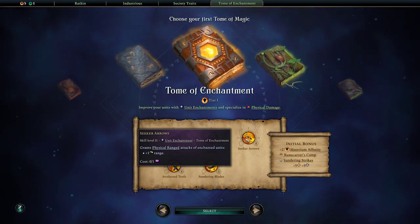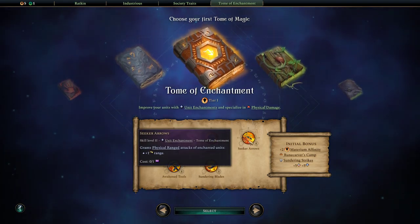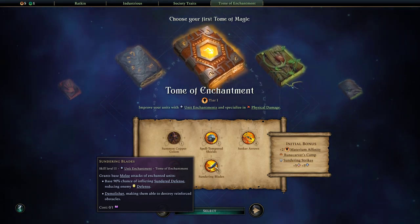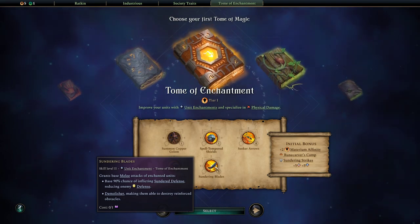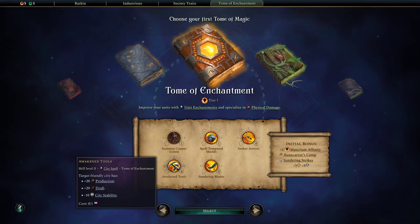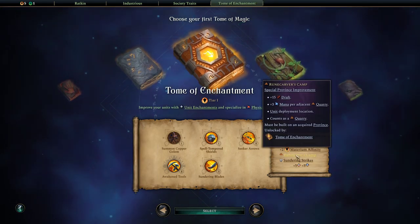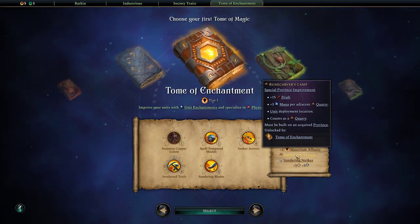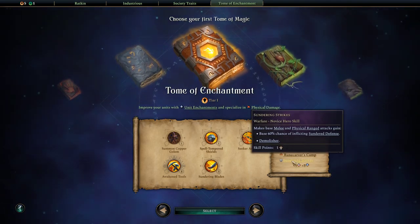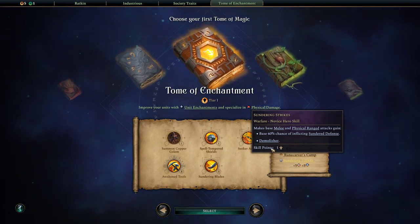Grants physical ranged attacks of enchanted units plus one range. Base melee attacks of enchanted units have a 90% chance of inflicting sundered defense, reducing enemy defense. Demolisher makes them able to destroy reinforced obstacles — that is very nice. Awaken tools gives a target friendly city plus 20 production and plus 20 draft but minus 10 city stability, still not bad. This also gives material affinity, a runic carver's camp special province improvement that counts as a quarry and unit deployment location, plus three mana per adjacent quarry.